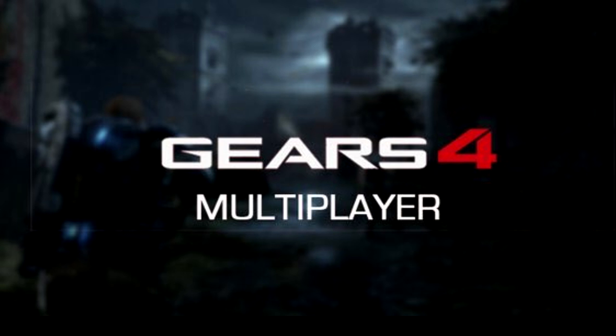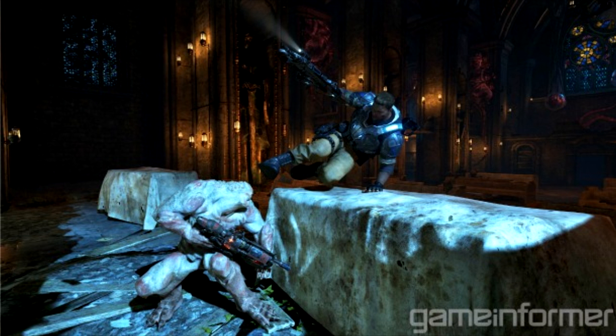On screen right now is a picture of JD Fenix kicking over the wall onto the Locust — but it's called the Swarm now. I'm going to read from the article: the vault kick is a new feature to the series. It is designed to let players slide over their piece of cover and kick an enemy in the face. This move stuns the enemy, leaving them open for an execution or obviously a death. We've had the Mano kick before, but this is the new vault kick, which is going to be awesome.